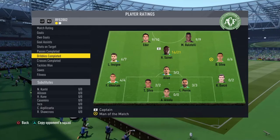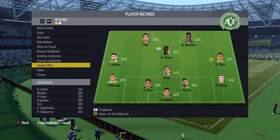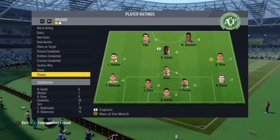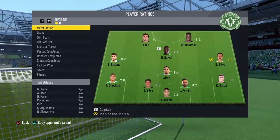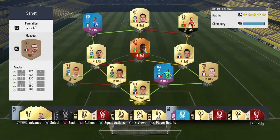The next one is dribbles completed, and Syvet is the top one for that: 16 out of 21. Next one is crosses completing — Syvet is also top for that. Tackles one, saves, and fitness minus eight. But basically, he did really well there. He was very good at dribbling and passing, as it all showed. His shots weren't the best, but we're going to put him up front next game, and that really will test it.